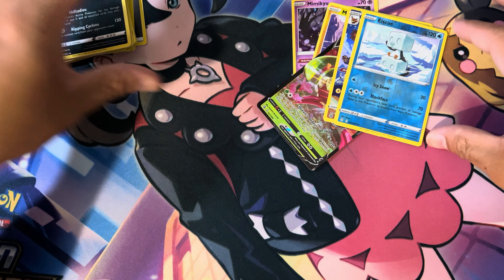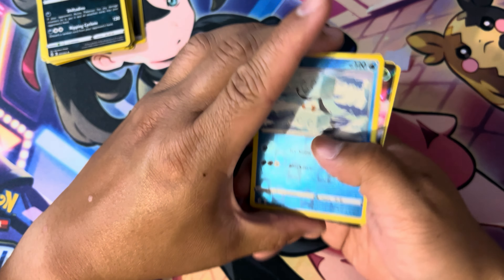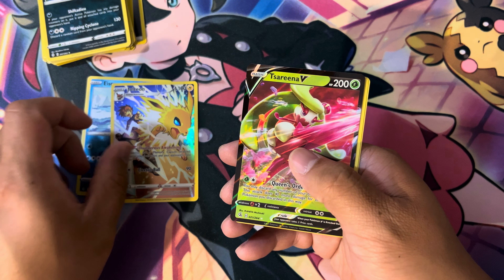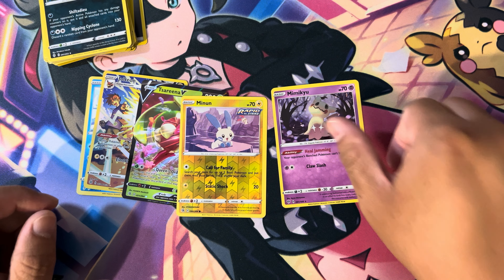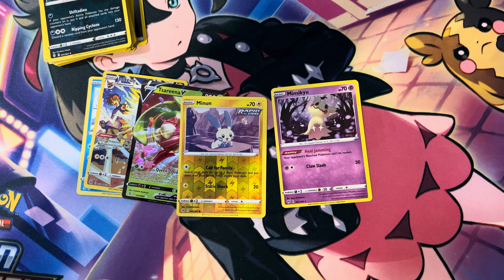Nothing big pulled. So what I pulled today: you got the Jolteon Alt Art — actually just Jolteon — Serena V, Minccino, and a promo Mimikyu. Hope you enjoyed the video, hope you liked it. Hit Like and Subscribe — I will see you next time.